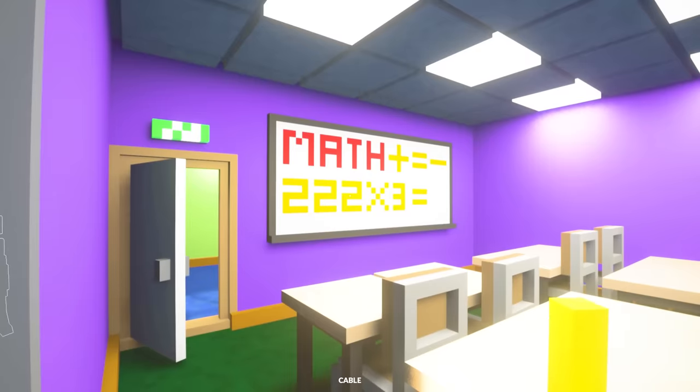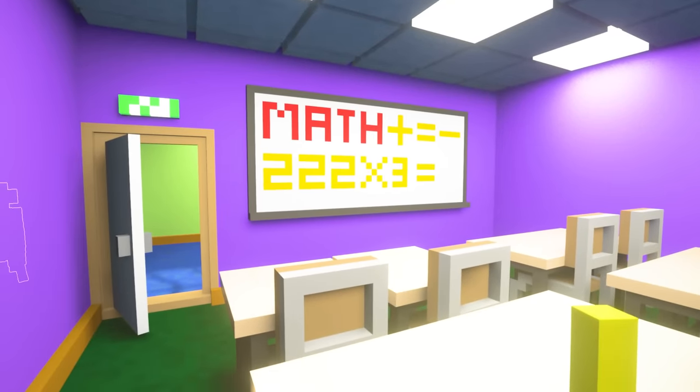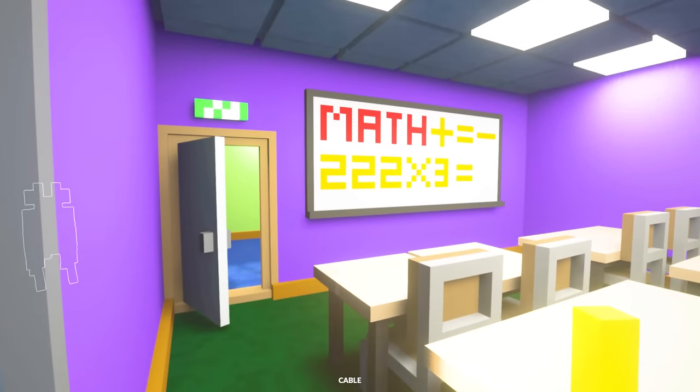Oh Dougie, you're back in. Well done. Maths. 222 times three is 666.